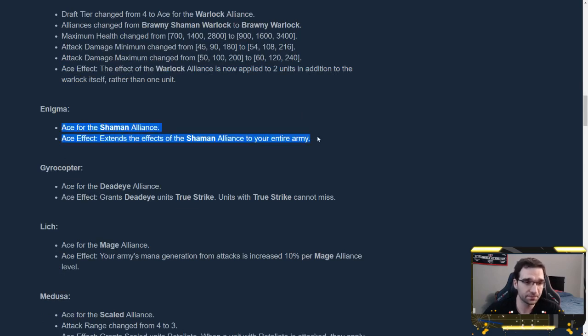Enigma is now the ace for the Shaman Alliance. The Shaman Alliance now extends its effect to your entire army. The Shaman Alliance now requires only 2 Shamans and triggers the Polymorph effect when attacked 10% of the time rather than 17%. I think this is actually really powerful. Being able to Polymorph an opponent's unit for 4 seconds when they attack you — even if it's only 1 out of 10 attacks — if your entire opponent's army of 10 units attacks you once, one of them gets transformed, then another, then another. That's pretty impactful. I think Enigma is going to rise in priority quite a bit, and the Shaman Alliance is definitely something to complete — especially because Arc Warden, a notorious offender I was pretty sure was going to get nerfed this patch, did not get touched. Look for Enigma plus Arc Warden.